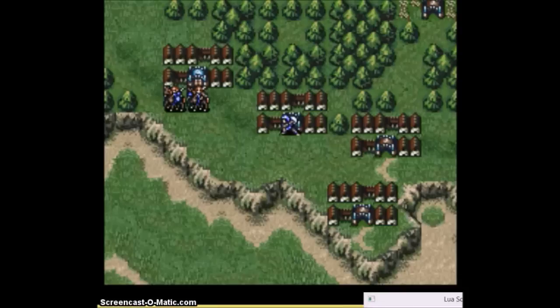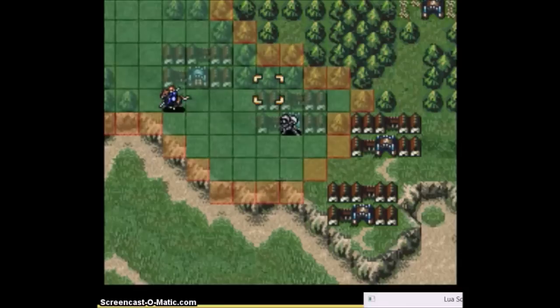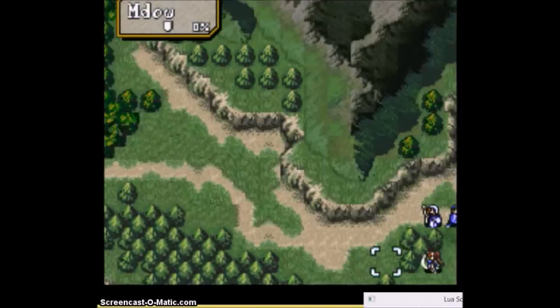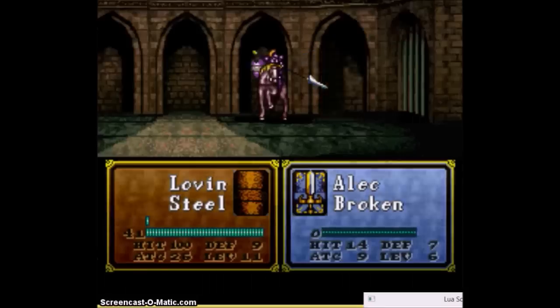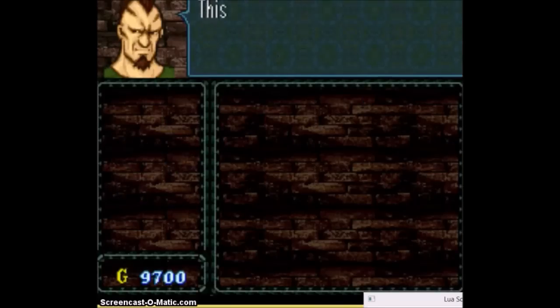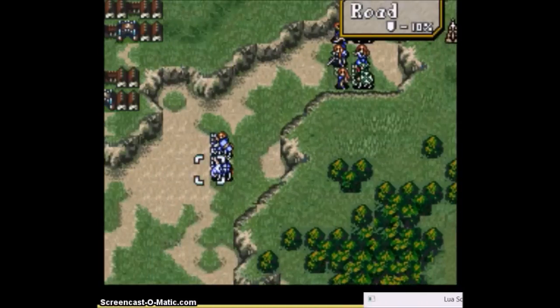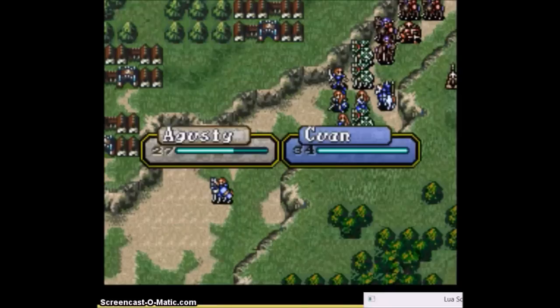As you can see, Deidre recovered health to 17, which means I can once again knock her into Prayer range — a recurring theme of this chapter. Ethlyn uses her Return Ring because she'll be needed again. Some more RNG abuse is needed so that Quan can proc a Continue. We just really need to punch through at this point.